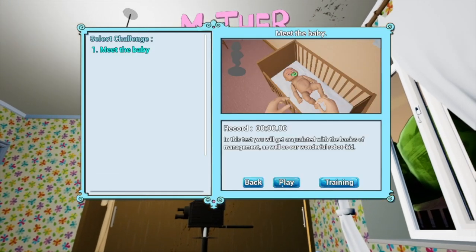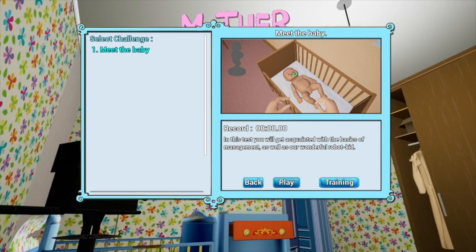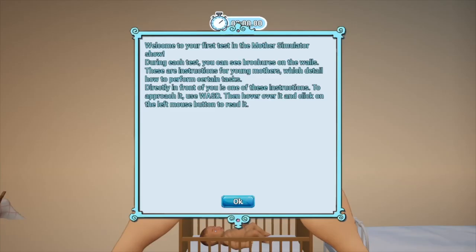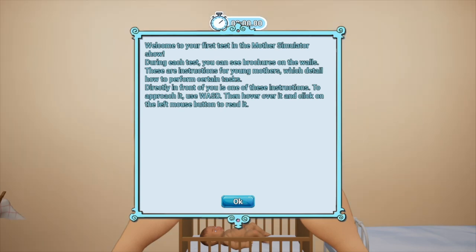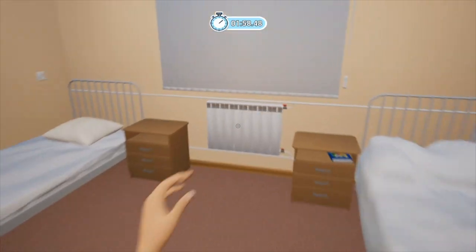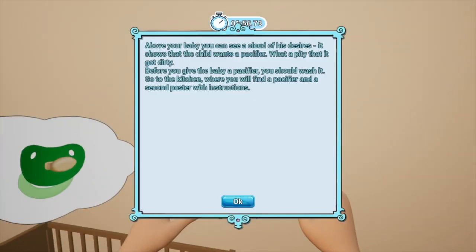Alright. Meet the baby. Okay. This test will get you acquainted with the basics of management as well as your wonderful robot kid. Okay, it's a robot. Directly in front of you is one of these instructions. To approach it, use WASD, then hover over it and click the left mouse button to read it. Wish you luck — you only have two minutes to go. Above the baby, you can see a cloud of his desires. It shows the child wants a pacifier. What a pity that it got dirty. Before you give the baby a pacifier, you should wash it. Go to the kitchen where you'll find a pacifier and a second poster with instructions.